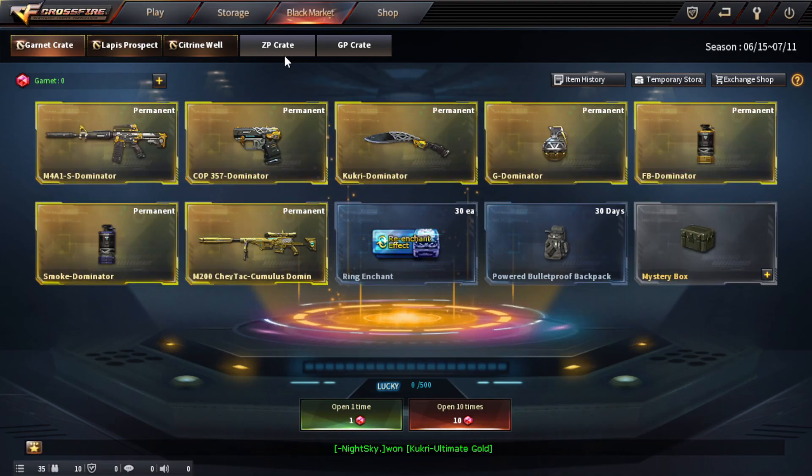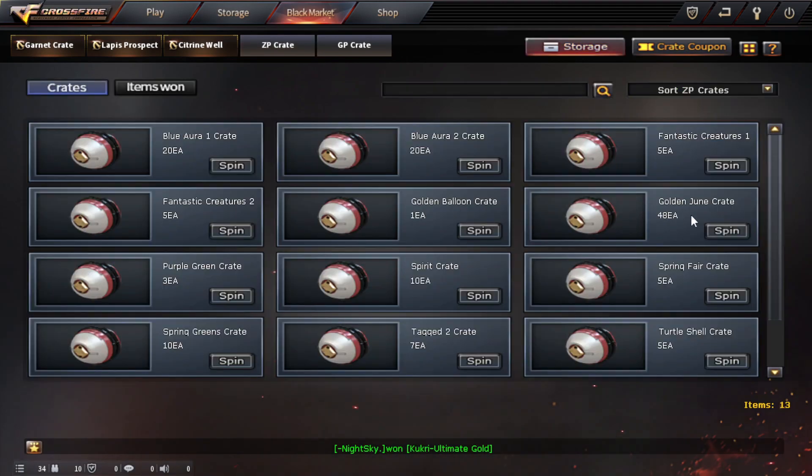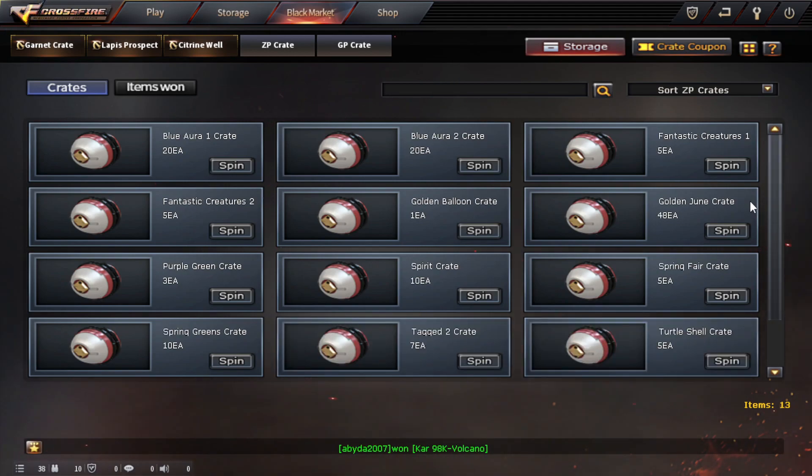We won't skip on it. So yeah, this is what I've been able to gather this month for this monthly event crate opening. The only little difference is that we're going to be excluding these three purple-green crates.